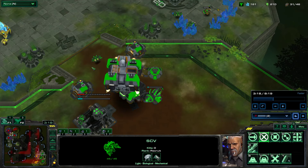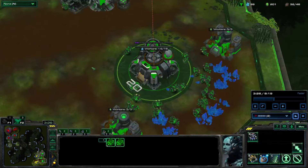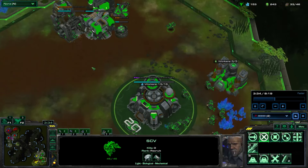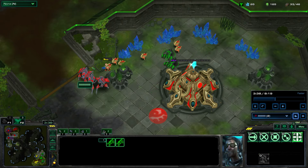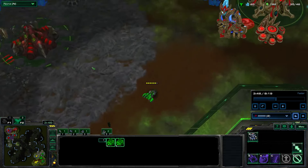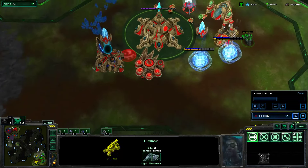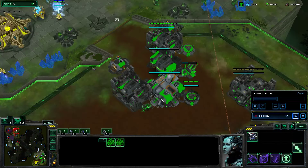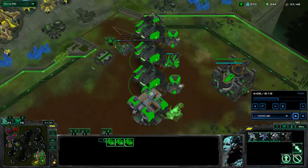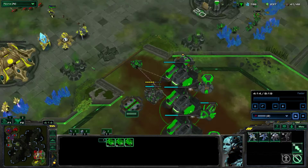Oftentimes what you'll see in this current iteration of StarCraft is Blink Stalkers, and so the bio transition can be pretty good here. I'm just trying to pick off workers, but I don't really do a good job here because the Protoss player went for three Stalkers — normally they go for two, and if they go for two you can get a lot of damage in. He did kind of a weird build. The bottom line is I didn't really do any damage, so it's time to panic. That's why I decided to build the Marauder — I don't usually build a Marauder, but because the Hellions did no damage I need some kind of tank for this push.